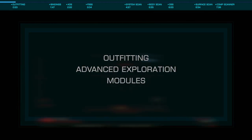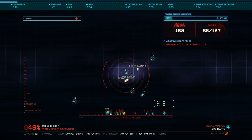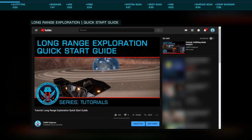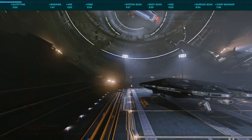As the advanced exploration tools are available to every ship, we won't go into great detail around exploration outfitting for a specific ship. Please see my Long Range Exploration Quick Start Guide for those details. In our example today, we'll be using my personal favorite, the Krait Phantom.